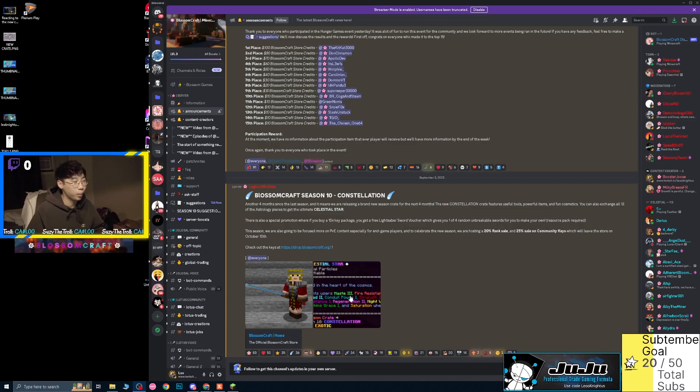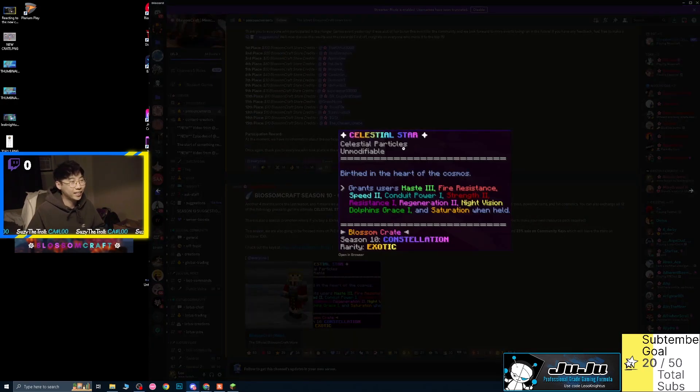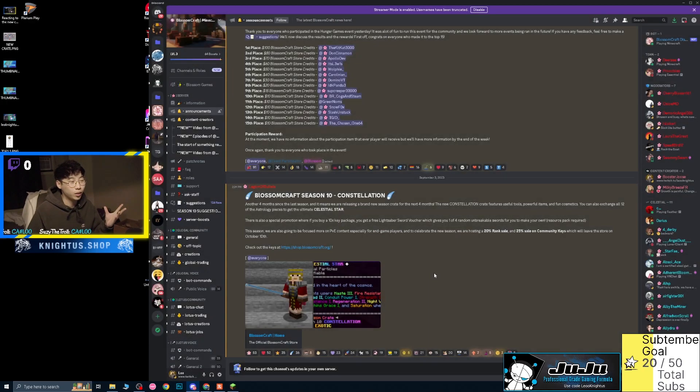They show us some pictures from the Blossom Craft website. Pretty excited about the Celestial Star — so I'm assuming this is the 12 items you combine. You get Haste 3, Fire Resistance, Speed 2, Conduit Power 1, Strength 2, Resistance 1, Regeneration 2, Night Vision, and Dolphin's Grace. This is stacked. It's Season 10 Constellation Crate — my prediction was a cyberpunk crate, but enough talking.